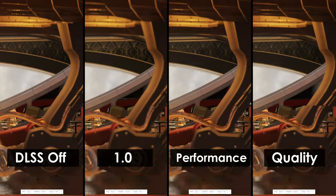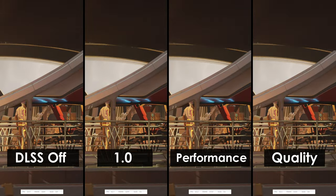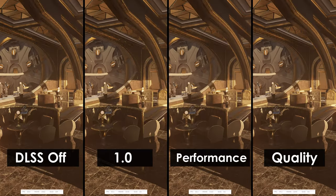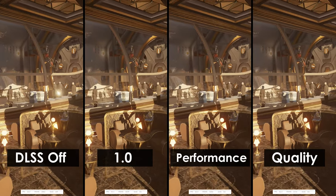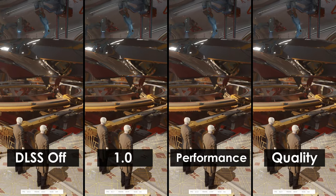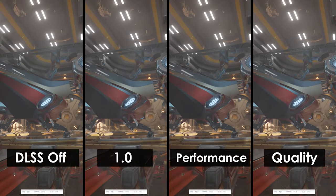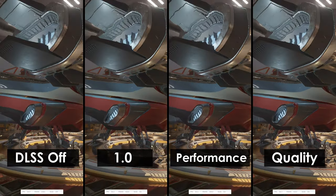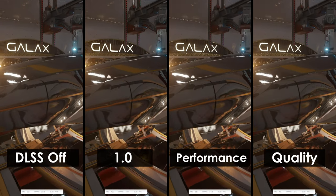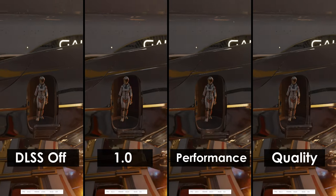Reflections do show a little bit of discrepancy across the four different samples. As we're panning across the scene, the fencing with the DLSS options again looks a little over-sharp. As we introduce the depth of field, it looks to impact fuzziness across the scene. And as we pan across and look towards the floor, the floor tile is definitely over-sharpened. Highlights from the reflections just don't seem as crisp as DLSS Off.